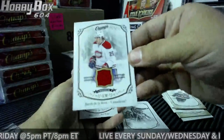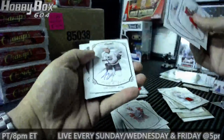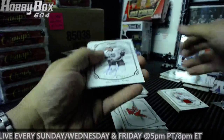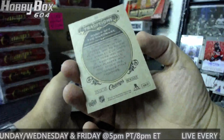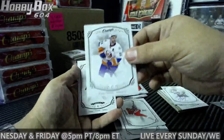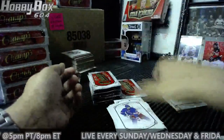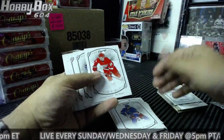Rookie jersey for the Canadiens — Jacob de la Rose. Is he still a Hab? Ugly autograph — his autograph is starting to suck now. Tyler Toffoli for the LA Kings, there you go Scratch. Traditions — Stanley Cup. If it doesn't say anything on the back it'll be a random as well. Linus Ullmark for the Sabres.